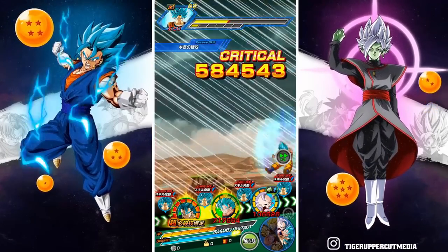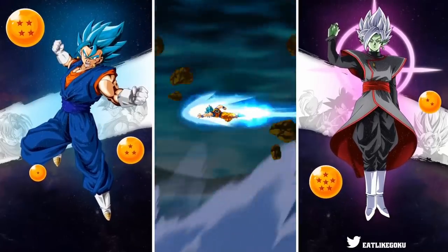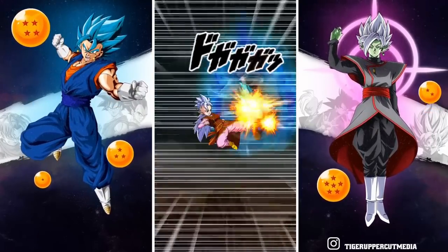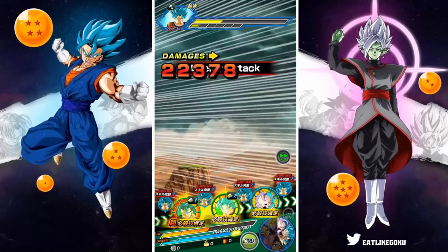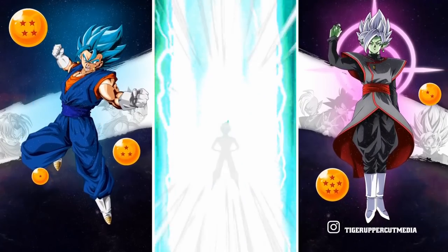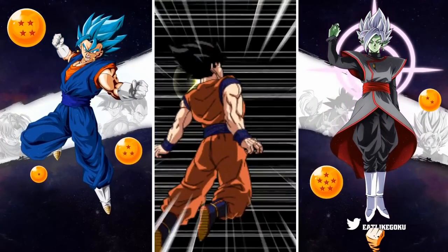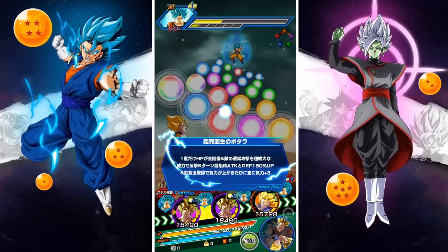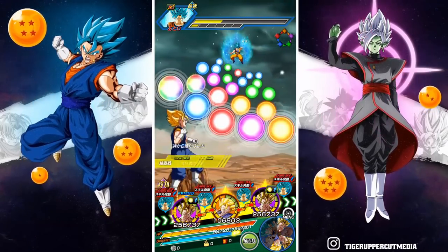The TUR Vegito Blue is saying, 'Yo guys, don't forget about me — I still exist, I still matter.' And he's right. The TUR Vegito Blue definitely still matters. He is still amazing. It just goes to show how busted that guy was when he first came out, because even two years later he's still very much relevant in today's meta — still one of the hardest hitting cards in the game.